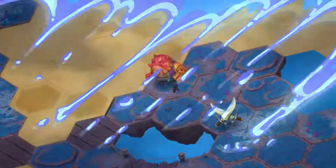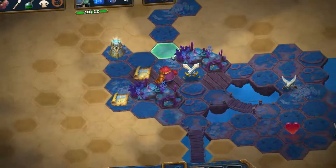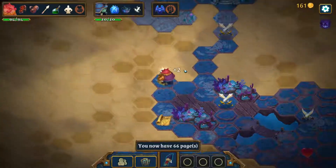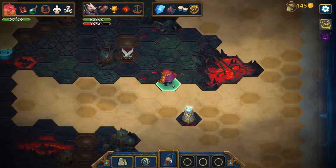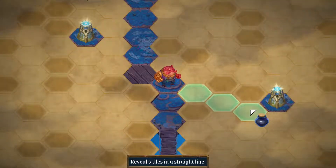The chapters of the Roguebook are composed of hexagonal tiles and are randomly generated for a unique challenge every run. Win brushes and inks by defeating enemies and use them to reveal new tiles in different patterns, allowing you to explore deeper into the world.